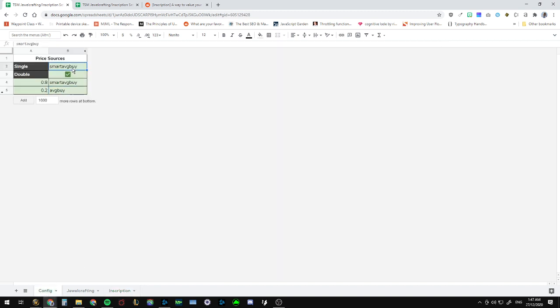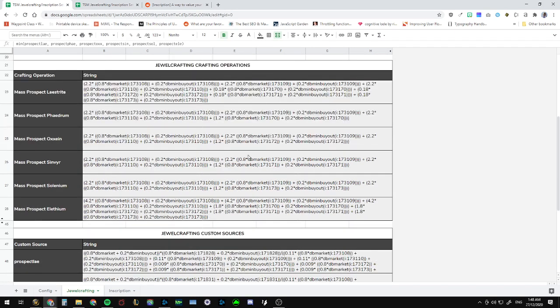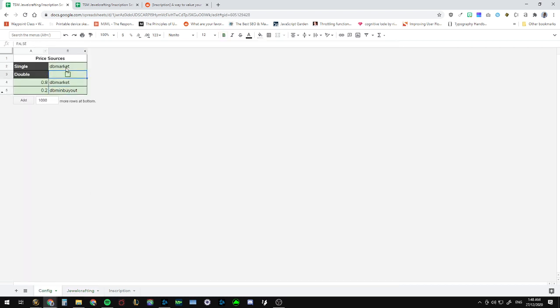The config sheet is flexible — just make sure anything you type is spelled correctly. I usually use a blend because dbminbuyout on its own can be inaccurate when there aren't many listings — Gumdrops had a good thread on Twitter about not using dbminbuyout alone for that reason. But with so much undercutting and resetting happening, just using dbmarket might not always be accurate either. You can use the config sheet and all the strings, including all the Jewelcrafting crafting operations, will update automatically.